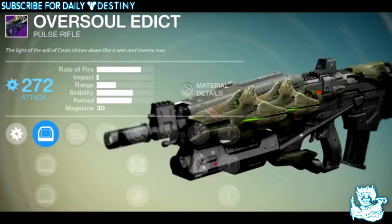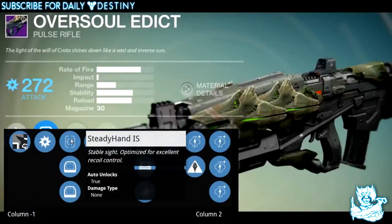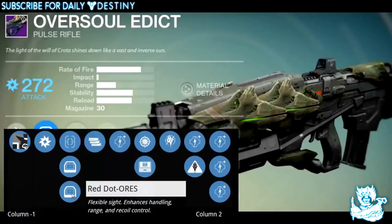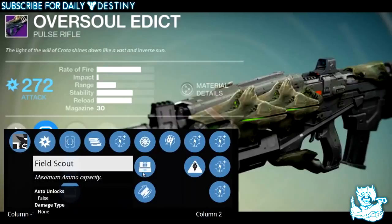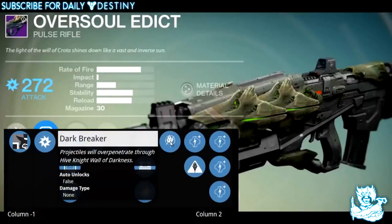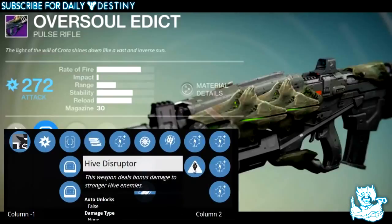The Oversoul Edict is an arc damage pulse rifle. Description: 'The light of the will of Crota shines down like a vast inverse sun.' It has three sights: Steady Hand for excellent recoil control, Red Dot OAS with enhanced target acquisition, and Red Dot ORS with enhanced handling, range, and recoil control. It has Full Auto mode — great on a pulse rifle. Perks include Snapshot, Field Scout for maximum ammo capacity, Fitted Stock for increased stability, and Dart Breaker, which lets projectiles over-penetrate through Hive Knight Walls of Darkness. Plus Hive Disruptor.